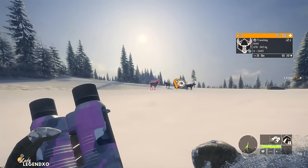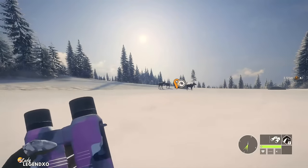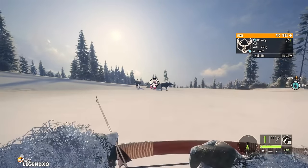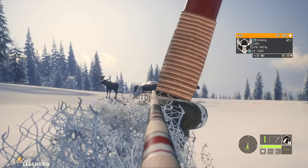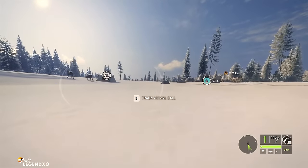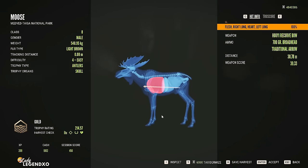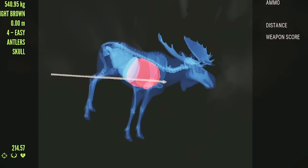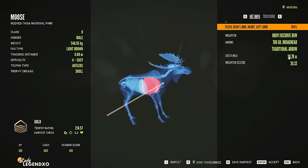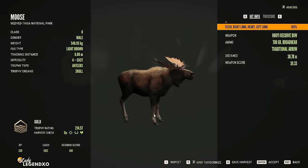This guy is 30 meters. The Recurve Bow zeros in at 20, 40, and 60 meters — I'm going to get a little closer. We're about 35 meters from this moose, zeroing down to 20. You want to aim right at the tip of the arrow. We got him! Double lung heart shot — look at that crazy penetration, it literally went through this moose and out the other side. That was a 30.78 meter shot with the 700 grain broadheads.